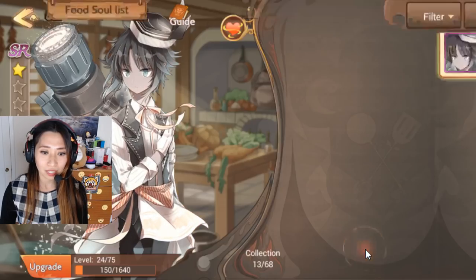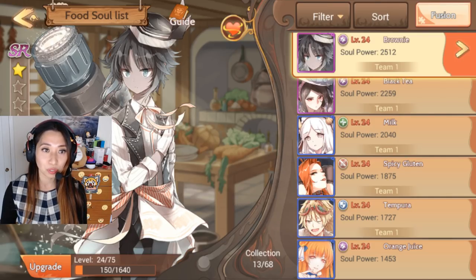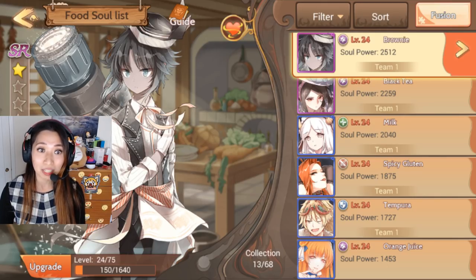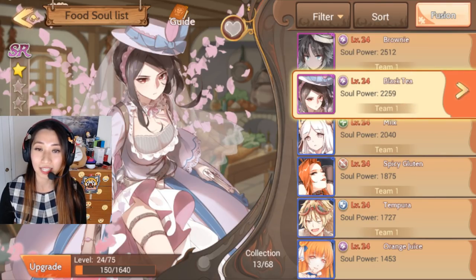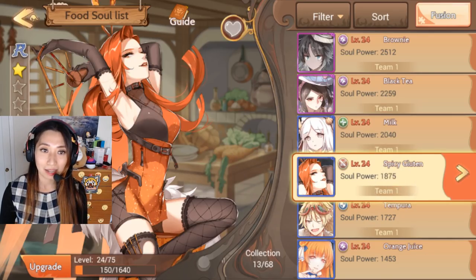Let me show you my heroes because this is a hero collecting game. In this game, we call our heroes Food Souls. All of the heroes are named after food from all over the world. My strongest hero is Brownie, which is a handsome butler with a cannon. Up next I have Black Tea — she is my favorite hero, she is a magic user, you can tell from her purple star icon. And up next is Milk, my healer. We need healers to play support to prevent the team from dying. And then I have Spicy Gluten, my damage dealer — she's spicy!